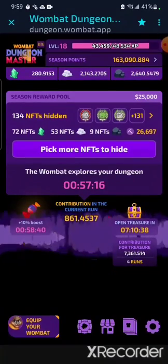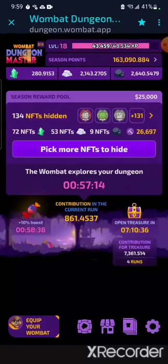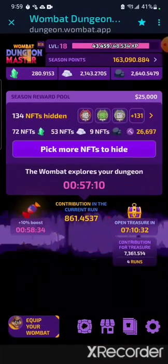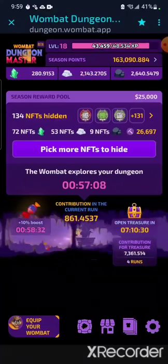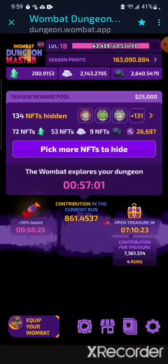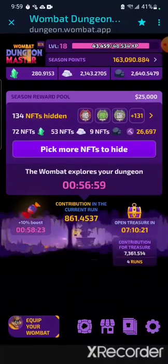We are two days away from my fourth giveaway ending, collaborated with Sarah Kitten. If you haven't entered yet, there will be a link. As of today, I now have 134 NFTs in my dungeon and have a total of 26,697 mining power.